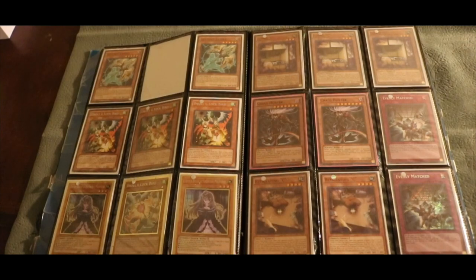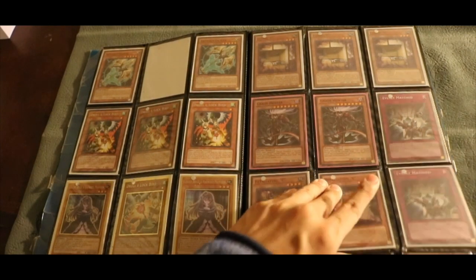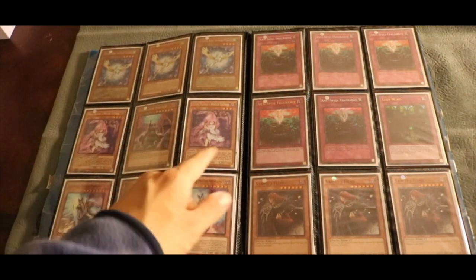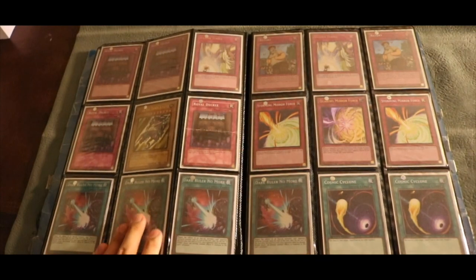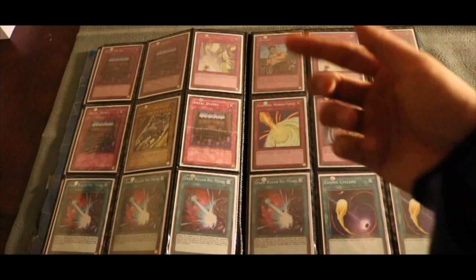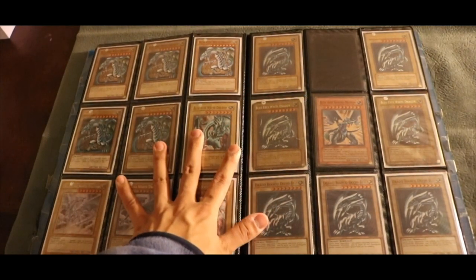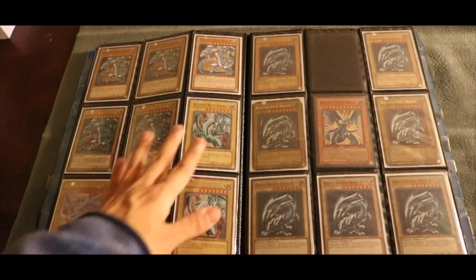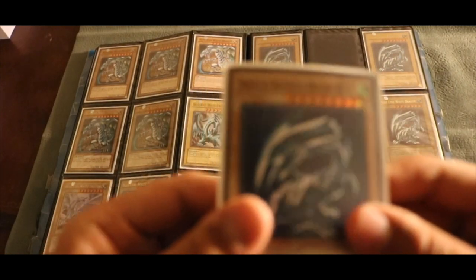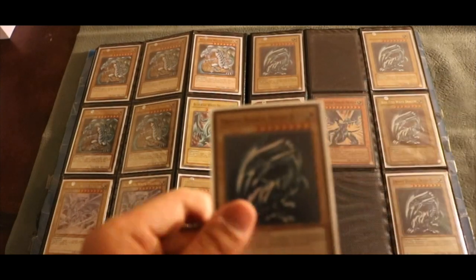We got some pretty cool hand traps. We got Droll Lockbird, Flying Seas, Lense, Evenly Matched, Ghost Ogre, Ash Blossom. We got Vennominaga the Fiend, Pegasus. We got Winged Dragon of Ra. We got Dark Ruler No More, Cosmic Cyclone, Mirror Force, Strike. My favorite — Thunderfall, Blue Eyes White Dragon, a.k.a. signature Seto Kaiba. So many artworks — as you guys can tell I love Blue Eyes White Dragon so much. I picked up a foreign one that looks really nice, not sure if it's German, French, or Italian — I'm not really good with languages. Chat, you guys let me know. Looks pretty dope.